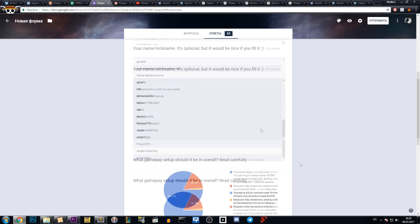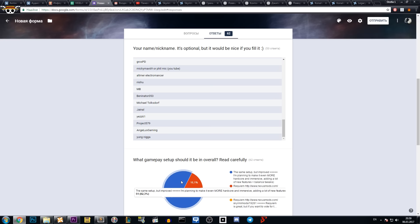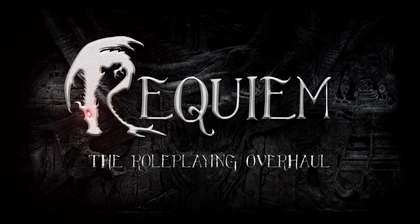There were three questions in the poll. First one: what gameplay setup should it be overall? 82.3% voted for the same but improved setup, and 17.7% voted for Requiem. Both the red and orange parts of the diagram are for Requiem — I changed the Requiem option description and Google Forms seems to count them both as separate. That means it will be the same setup as before but greatly improved.